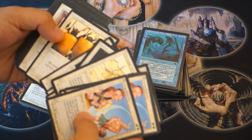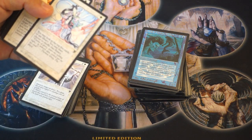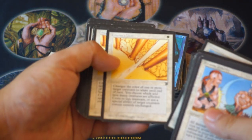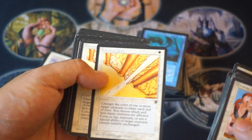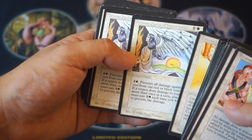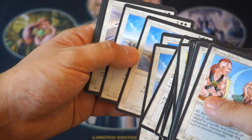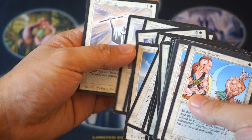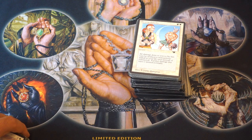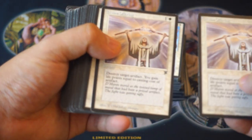Giant Defender, Seeker, Giant Wall, Visions — not a bad card. Heaven's Gate — okay, probably not. Greater Realm of Preservation — okay, cool. Tundra — yep, love that. Fortify, Divine Offering, Divine Offering. The crazy part is I would not be surprised if these are just pricey. And who knows how pricey these cards are — like, who knows?